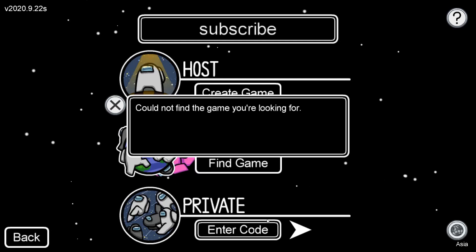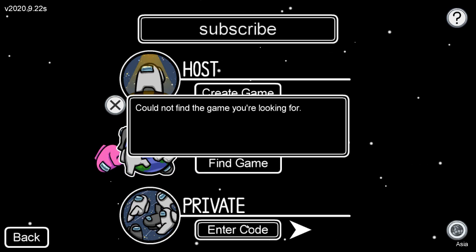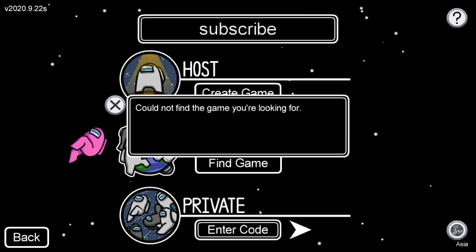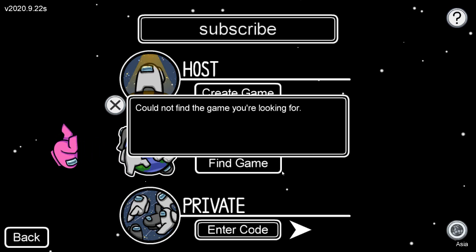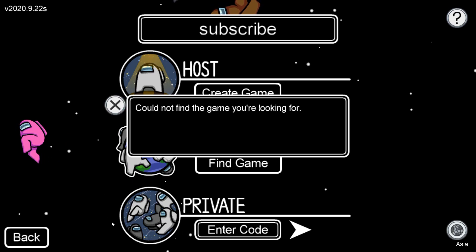In this video I'll be showing how to fix your private code not working in Among Us. This is one of the most common errors: 'Could not find the game you're looking for' whenever the private code doesn't work. There are also errors related to connection and errors when you try to join if it's full or something else happened.